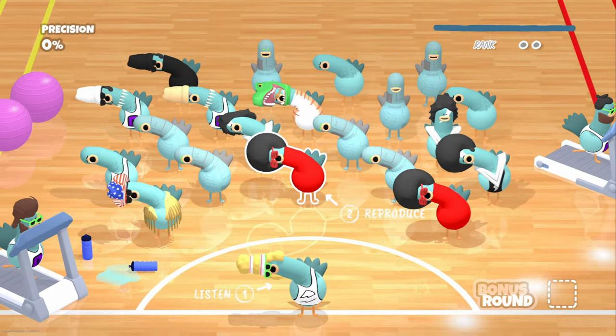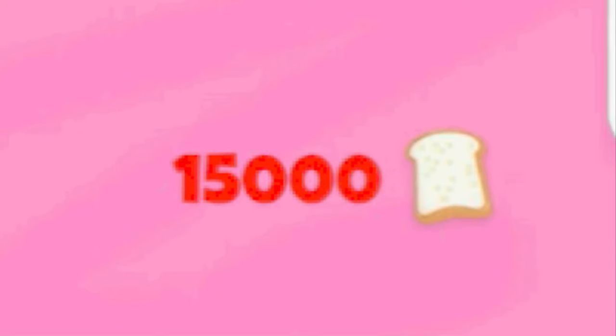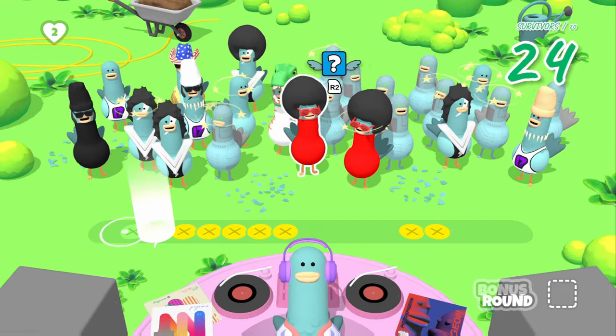There are three ways to unlock things in this game. First we have the shop. You earn bread as you play the game. There are also two bonus ways to earn bread while playing — the first way is collecting the little box that floats up at the top of the screen while you're in the game.